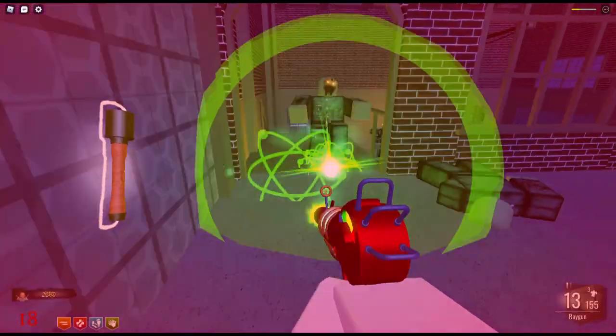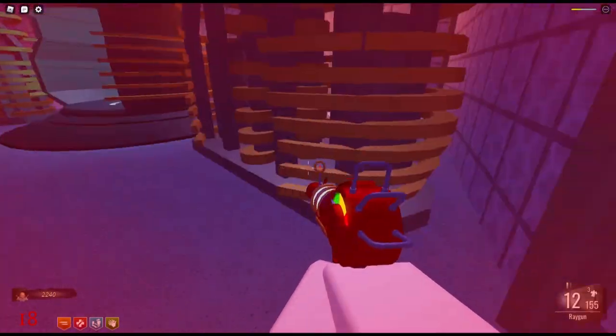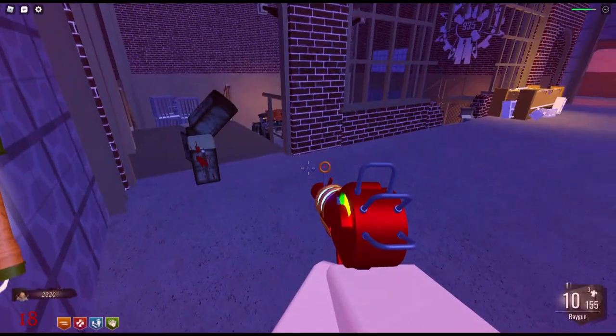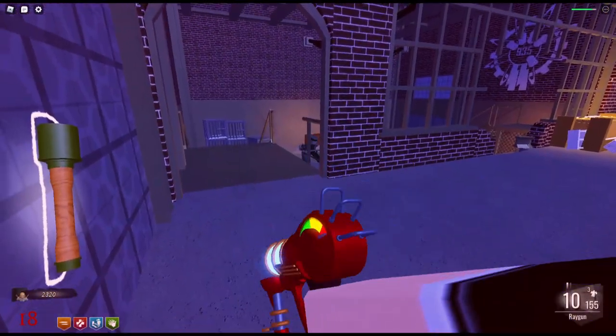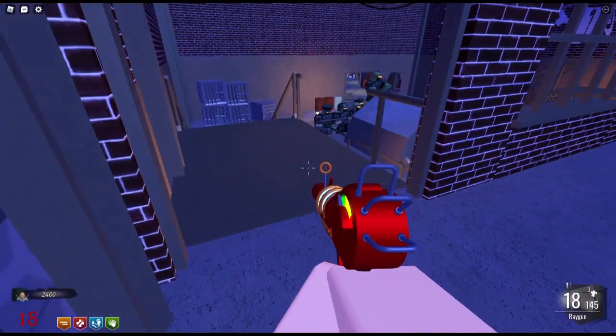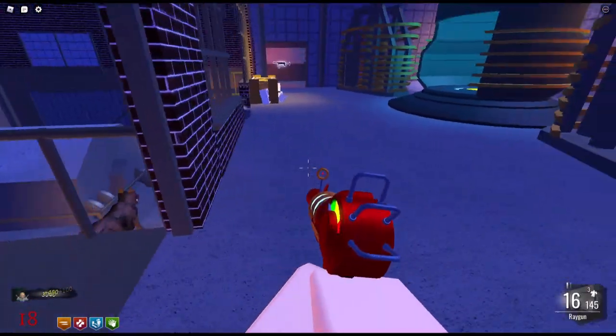The ray gun has caused me a lot of damage. The zombies are not hitting me — I've lost more than half my health, and it's just because of the ray gun. So even though it's a really great gun to get, you've got to be careful how you use it. You don't want to fire it too close to yourself, because you end up damaging yourself.